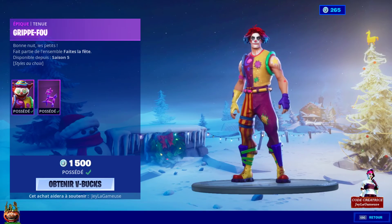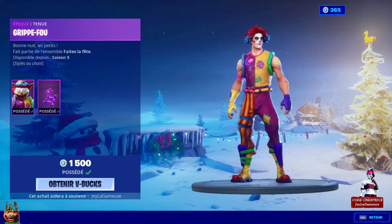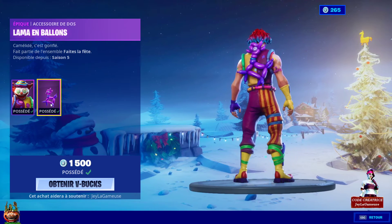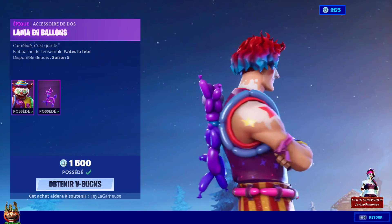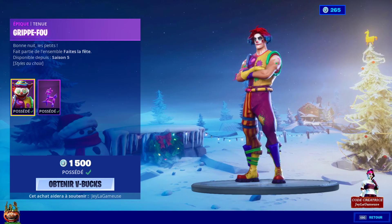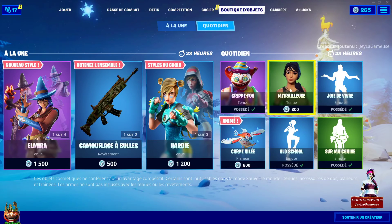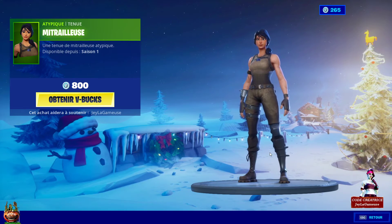Il y a également le petit retour du skin Grifou — pour ceux qui n'aiment pas les clowns, ne regardez pas pendant quelques secondes. Pour ceux qui n'ont pas peur, vous pouvez regarder. 1500 V-Bucks, ce petit skin date quand même de la saison 6 — un skin qui est là depuis longtemps. Il a deux customs d'ailleurs. Vous avez également la petite pioche mitrailleuse — un skin qu'on connaît bien, plutôt basique, rien de spécial, à 800 V-Bucks.